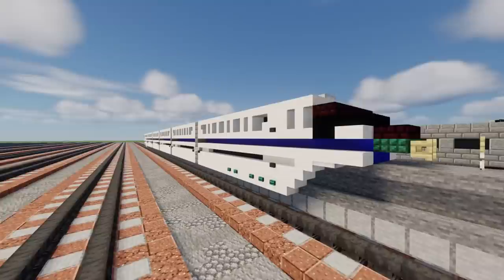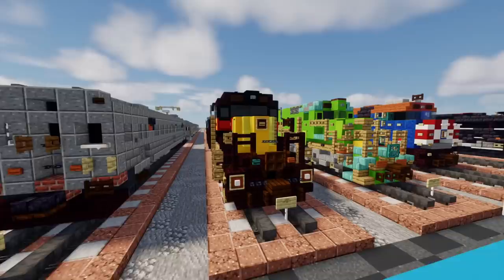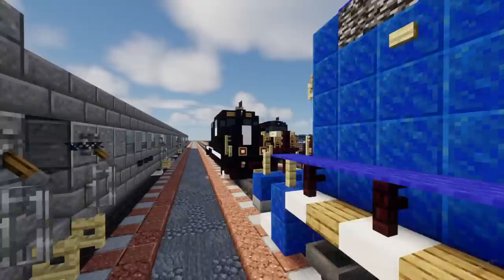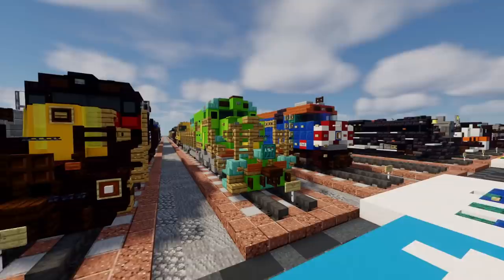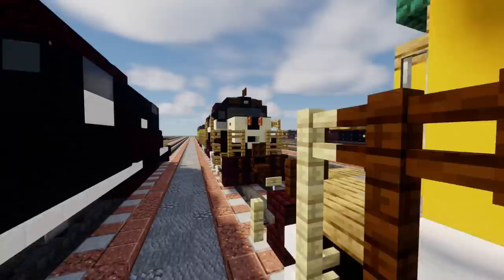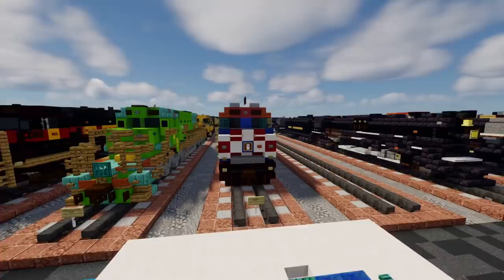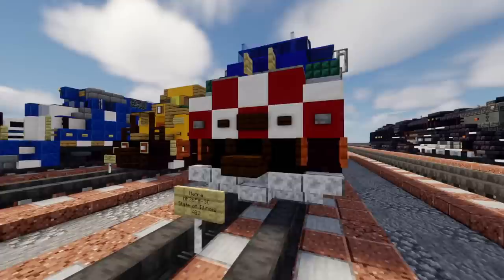Now we're moving on to the Midwest. Right over here we have the RTA Cleveland Ohio Red Line Tokyo car, then a CB&Q Pioneer Zephyr, then an Iowa Interstate GP38-2, then a GATX GP38-2, another GP38-2 from Illinois Central, then the Illinois Central SD39. Behind that is a Chicago and Northwestern AC4400CW, behind that is the Monon Railroad Alco C628, then the Cuyahoga Valley FPA4. Next up we have the Metra F40, then a Metra MP36 — this is the state of Illinois livery.